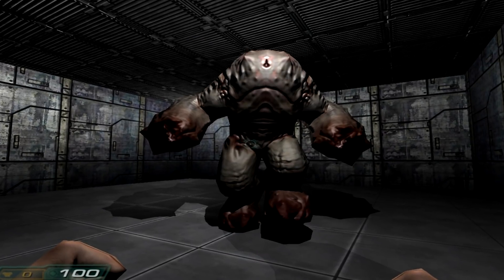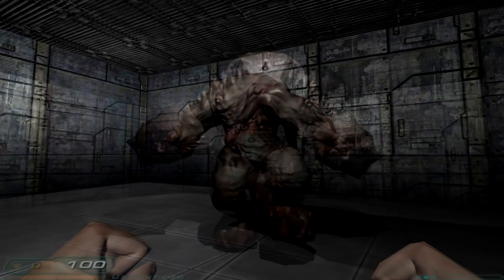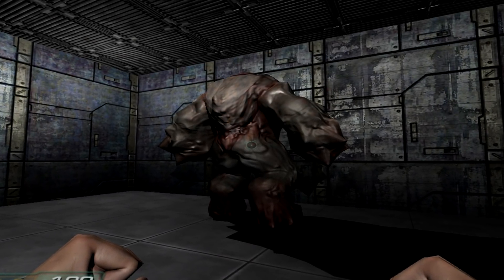Interesting enough, its models and textures are still located in the game files. There's also an early design of a Hell Knight which kind of looks like a gremlin.